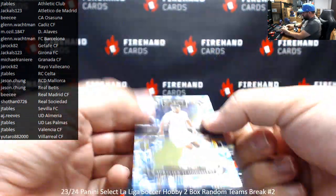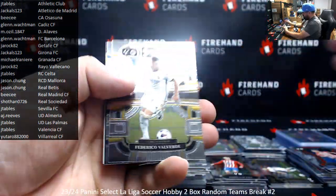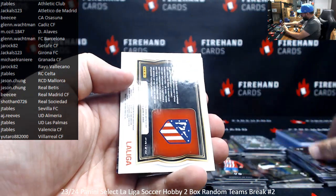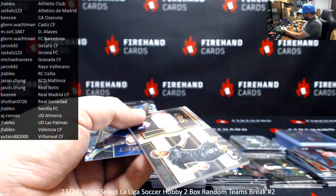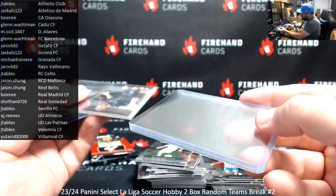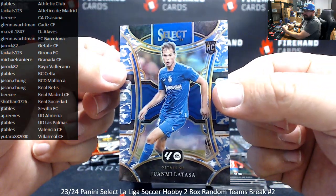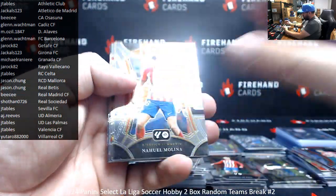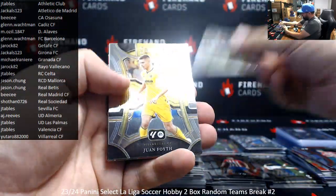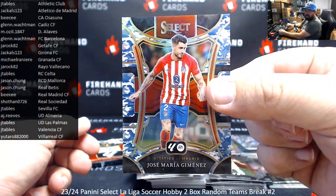Another camo here tonight — Aurelian Chavani for Real Madrid, BC. Aurelian Chavani field level for Atletico. Yano Black select swatch. Another one for Jackals — this is a breaker pulling Atletico Madrid hit after hit. Numbered to 99, Juanmi La Taza for Getafe, going to Ja'Roc. A pack here with seven cards in it. Nico Williams silver field level. And numbered to 99, Jose Maria Jimenez for Atletico Madrid — Jackals.